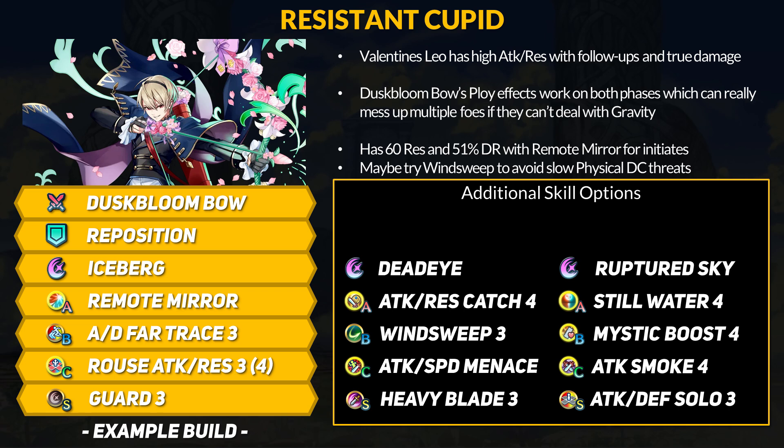For specials, Iceberg is good and you can proc it in 2 hits if Leo tanks a counter. Heavy Blade works for extra cooldown, and the same applies for Deadeye; 1-cooldown specials are not bad either. With his sky-high resistance, if you want to fight dragons and completely laugh at healers, Mystic Boost 4 is an option — it gives Leo some healing as well. Overall, very interesting alt for Leo and there are some neat things you can do with him. Movement perks like Far Trace continue to provide options to hit foes with gravity and his debuffs. Windsweep can help with his low defense and you could also run a Ruse B skill to lay down long-range debuffs. He has good damage if you can hit twice and the dude will tank mages very well.